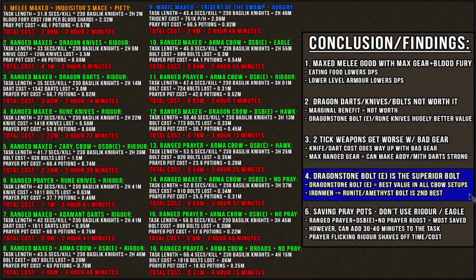The fourth point is that dragonstone bolts E is the superior bolt for any crossbow setup against Bass Knights — no question. They're relatively cheap and have comparable stats to dragon bolts. For ironmen, rune or amethyst bolts are the second best in terms of value and DPS.